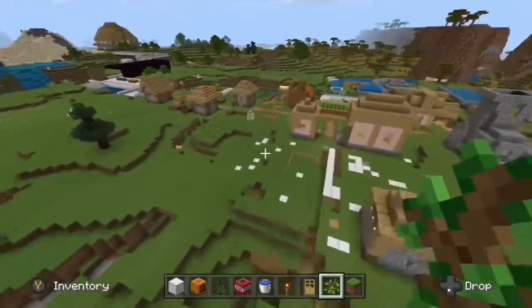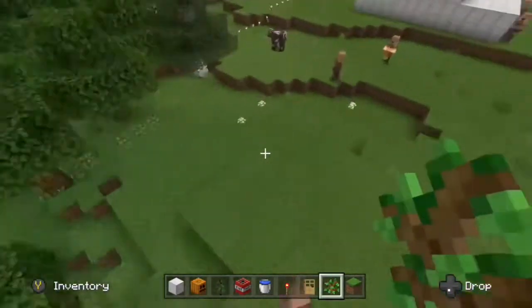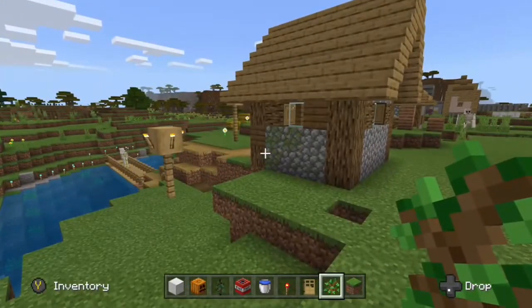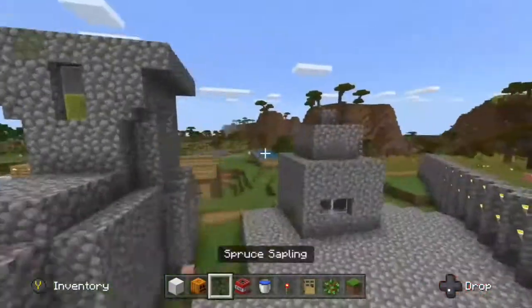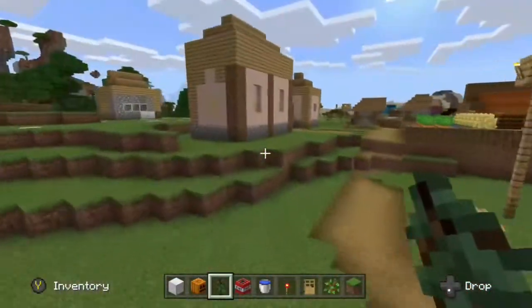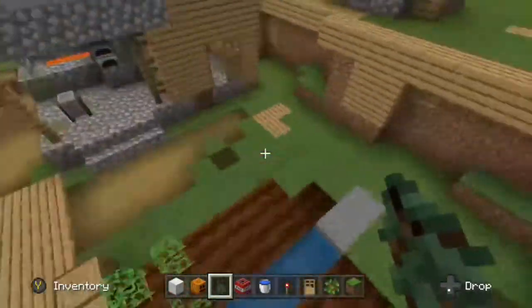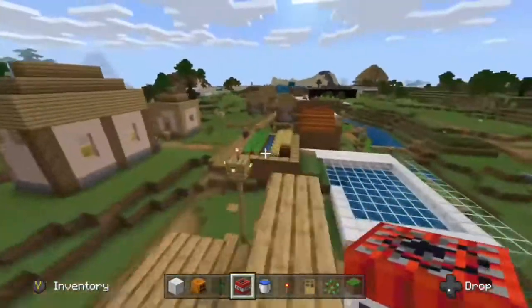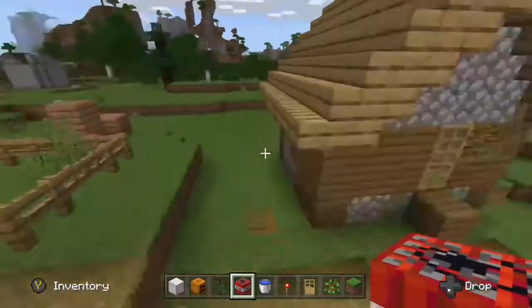Alright, so let's start with the tour. These are trees, and that's more trees, and more trees. That's a house, that's a house, another house. So basically this is the tour. It's going to get laggy when I get to the bottom since I've placed down so many things.